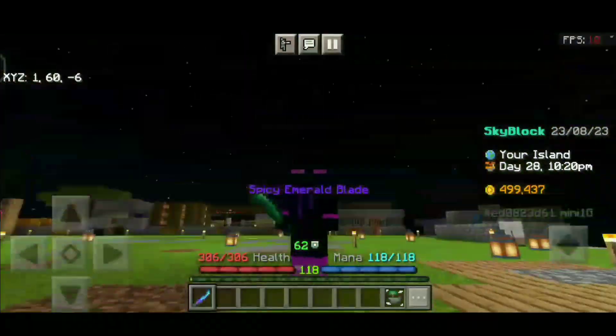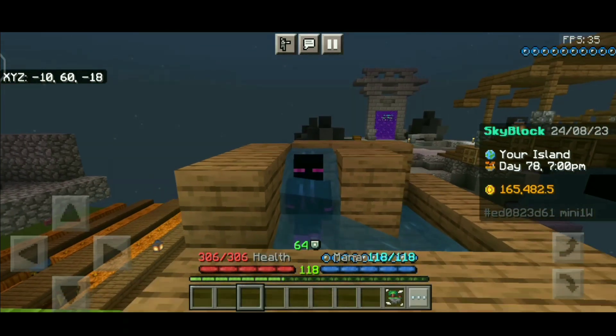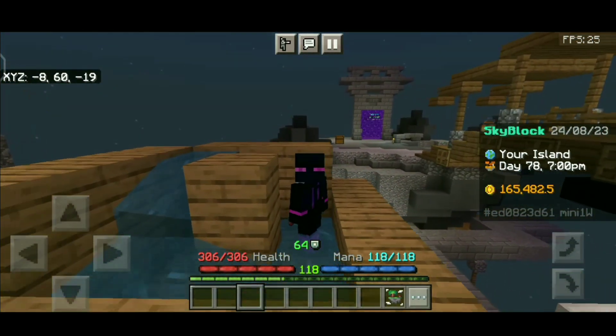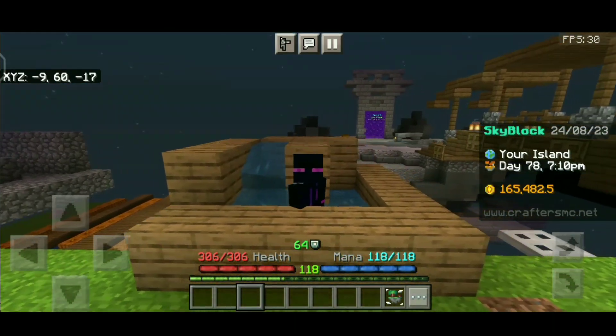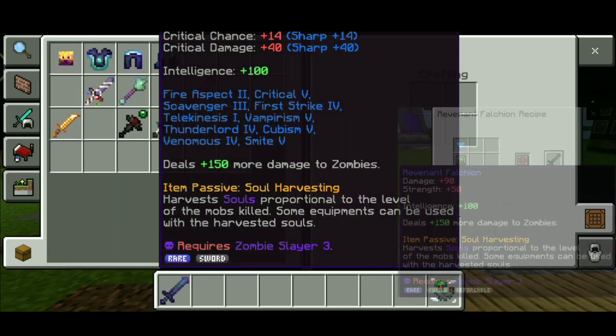Now we will talk about the best weapons for doing slayers. For zombie slayers 1 or 2, you can use any sword from above except the Cleaver, but for zombie slayer 3 you will need even better weapons. I suggest you have the Revenant Falchion — it has the same stats as the Zombie Sword but it will do extra damage to zombies.